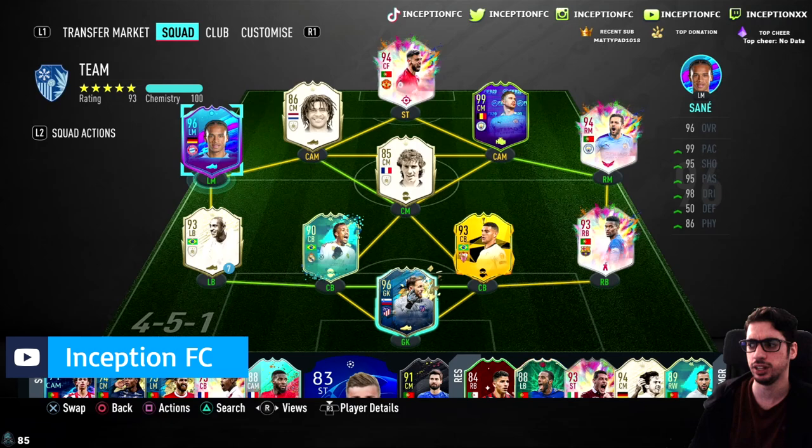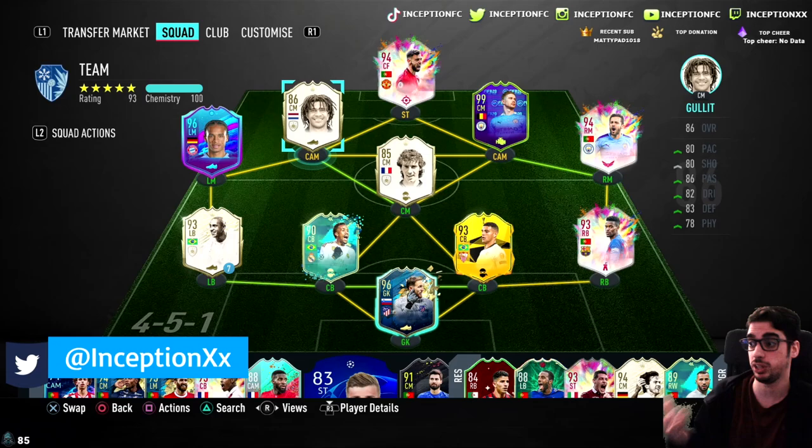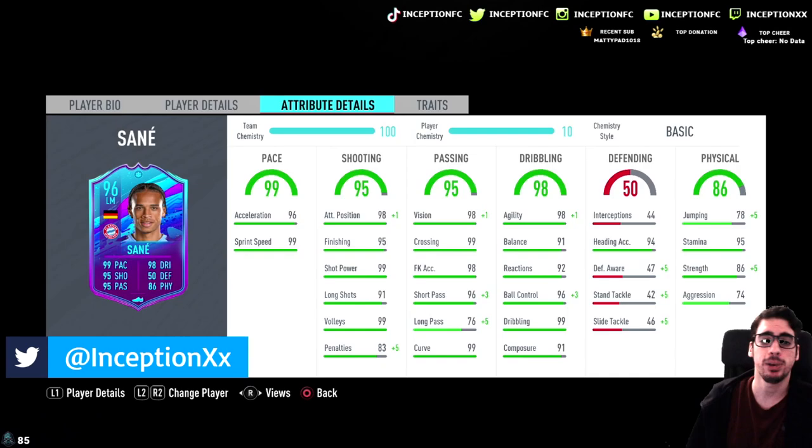I'm going to try the card out with an engine on my main account and then we'll see what's up. Honestly, you're not really going to notice the difference between 95 finishing and 99, because unless you do consistent shots it's not necessarily a big deal. With the engine, his passing looks great and his dribbling gets the boost it needs, making it essentially perfect with 91 composure.